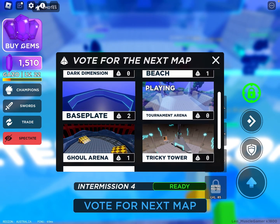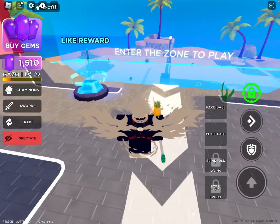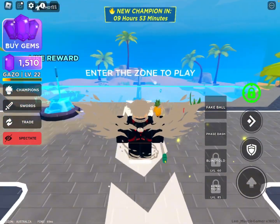Last thing is the maps. You have Dark Dimension, Beach, Base Plate, Tournament Arena, All Arena, Tricky Tower, and Castle. Yes, you can vote for maps — and that's everything you need to know. Have fun!